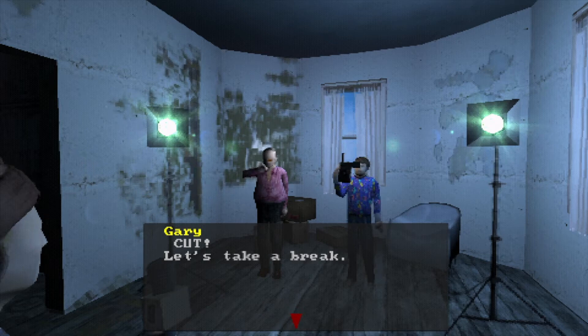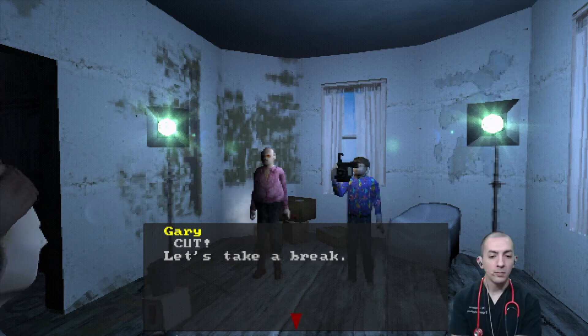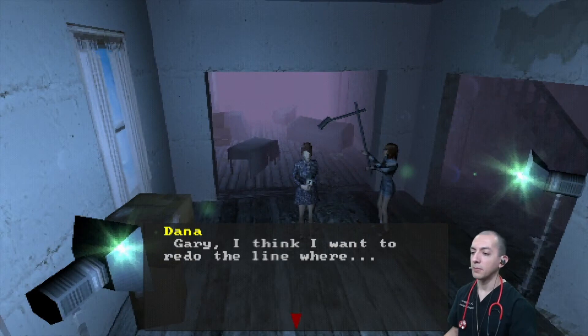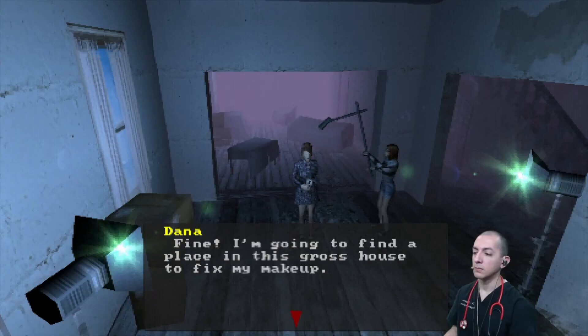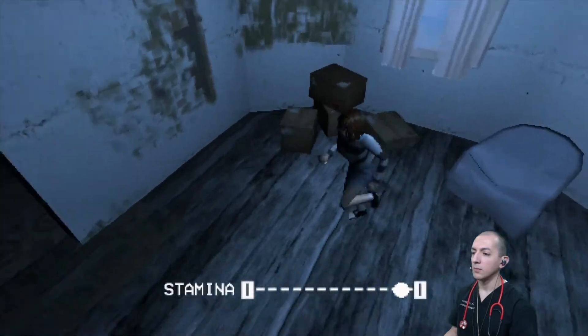On the break, Dana wants to redo a line, but Gary reminds her this isn't 60 Minutes — it's channel nine. Dana heads off into the house to fix her makeup. The crew clears out, and the player character is left standing alone.